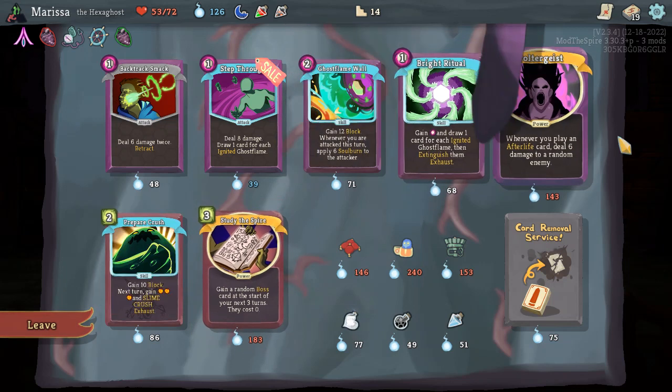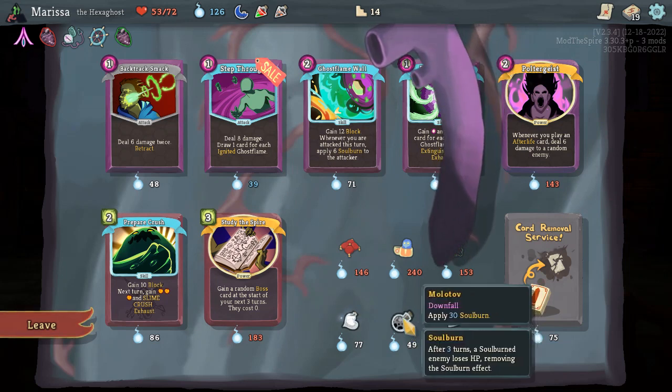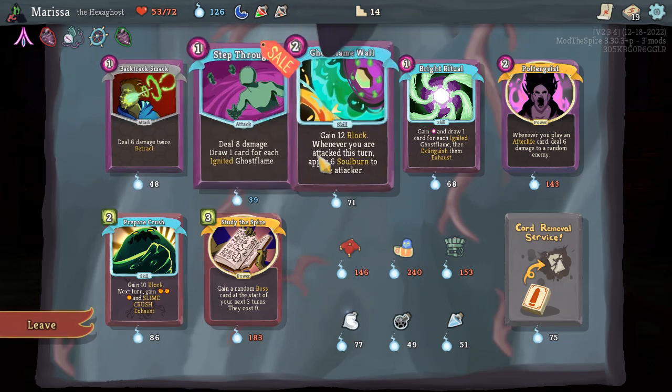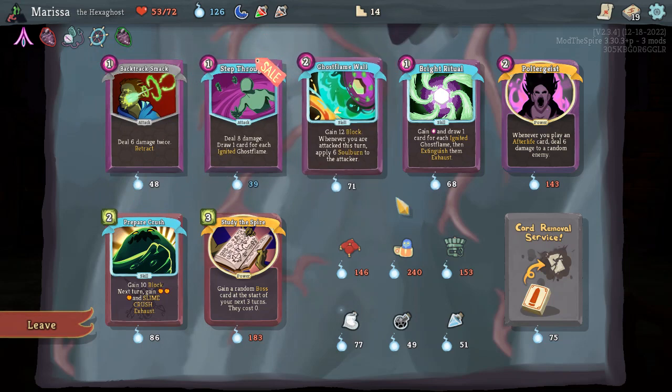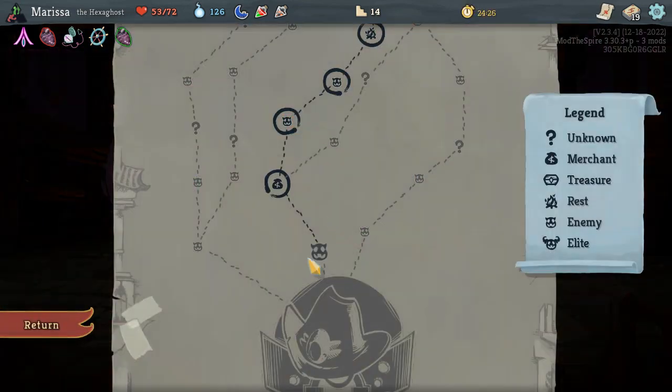I like the art on these — they're really good. Molotov — apply 30 soul burn. I haven't been using my potions. I don't think I'm gonna take any of those.